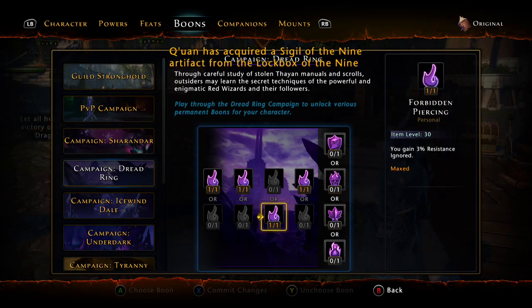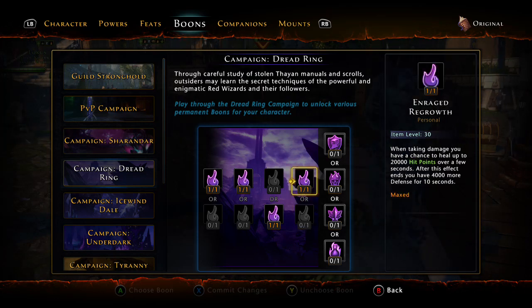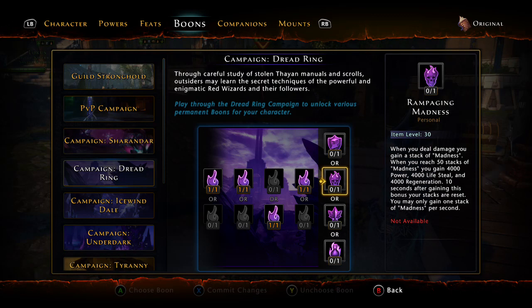The maze engine: 250 power, 400 lifesteal, 400 regeneration — you can choose your own there. I prefer lifesteal; three percent resistance ignored is much better because that's what you need. When taking damage you have a chance to — so I did swap one because the shadow touch I didn't really care for. 20,000 necrotic damage over a few seconds, and after the effect ends the target receives 25 percent less healing from spells for 10 seconds. What enemy do you fight that needs to receive 25 percent less healing? That seems more like a PvP deal. So I took a little bit of extra healing since I lost some health by not going three points into my health feat.